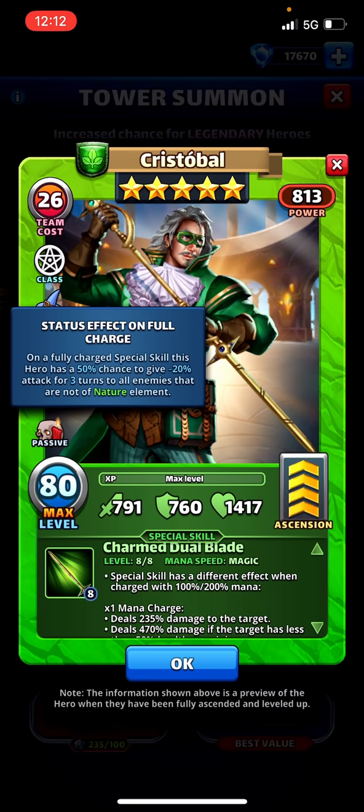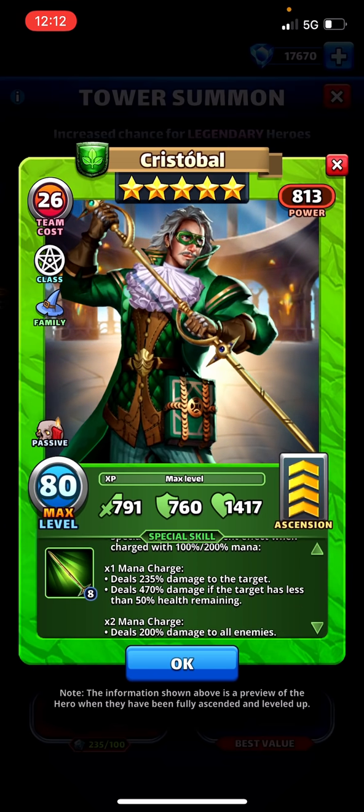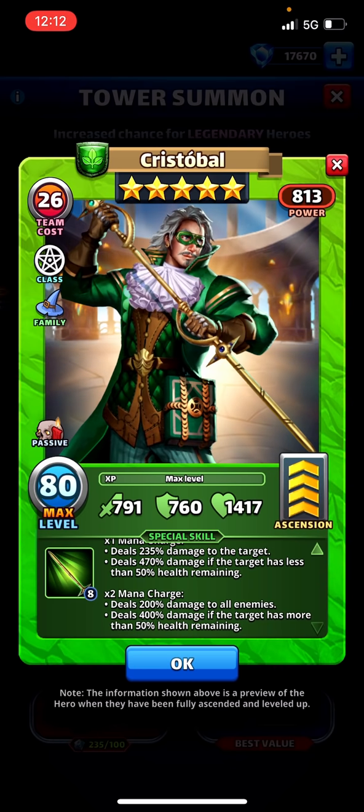Last one — crystal ball hero — seems pretty cool. Passive: 50% chance to give minus 20% attack for three turns to all enemies that are not nature — really good offensive passive. Sorcerer class. Deals 235 to the target, 470 if the target has less than 50% health — at very fast speed this guy is going to be an extremely good finisher. That is the highest damage I think we've ever seen at very fast speed. Two-times charge: 200 damage to all enemies, deals 400 if the target has more than 50% health remaining — charge twice for big damage first then finish with fast hits after.